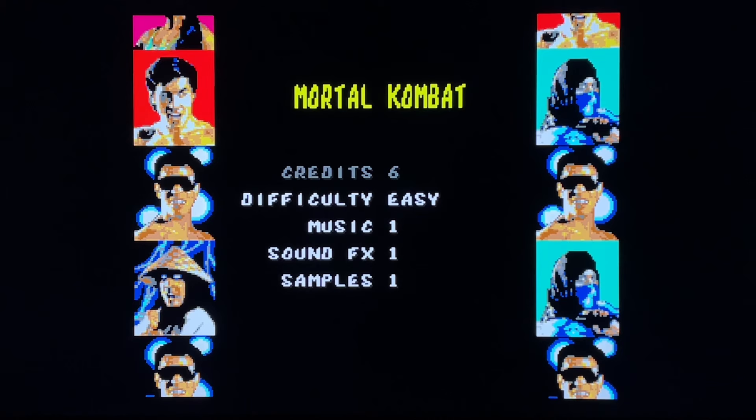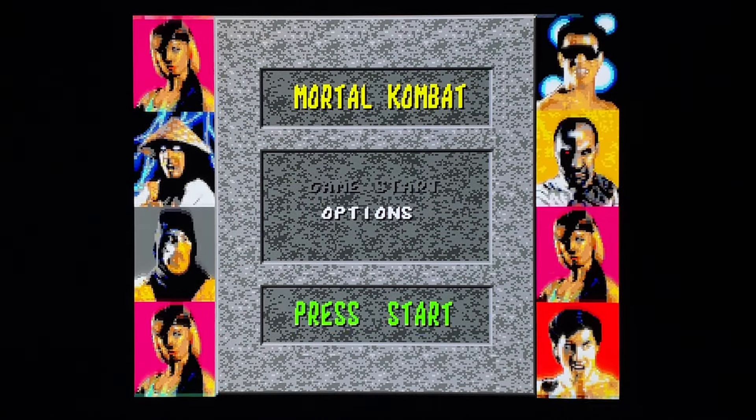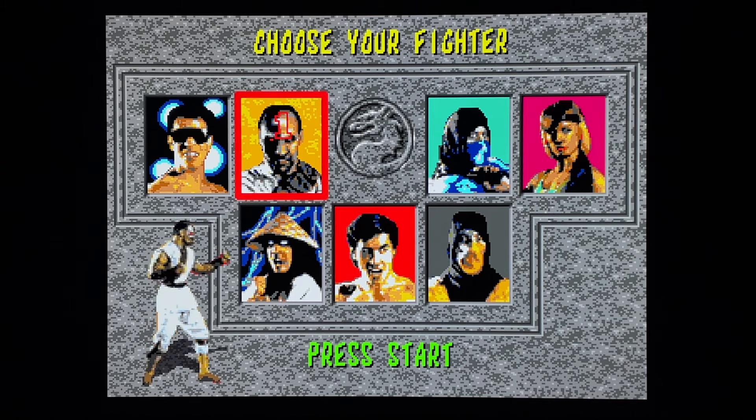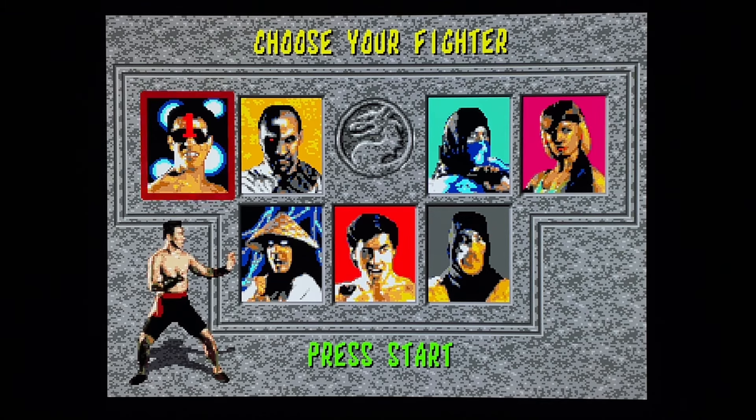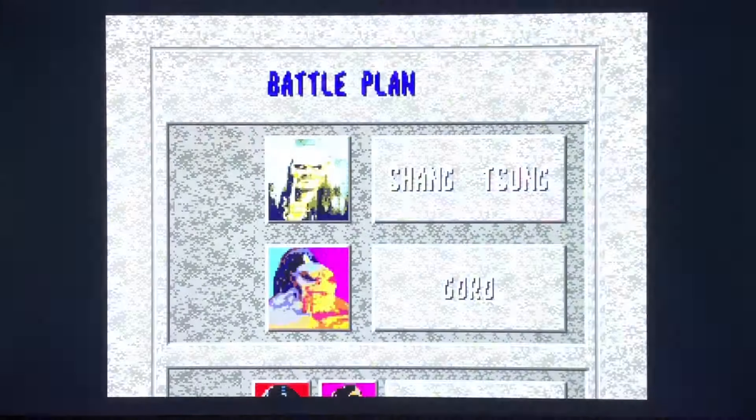We'll go to options - we've already done that. We're going to go through every character and their finishing move and just see how ridiculous these finishers were on the Sega Genesis without the blood code. I'm going to test out a little bit of my editing skills and combine it all into one fluid video, but I am going to talk over it while I play.